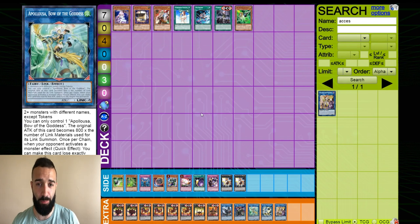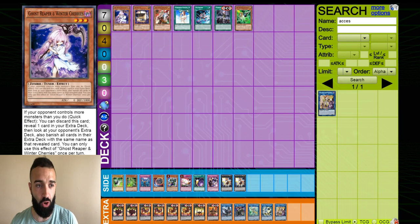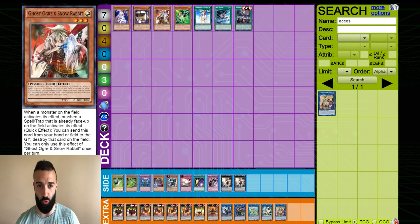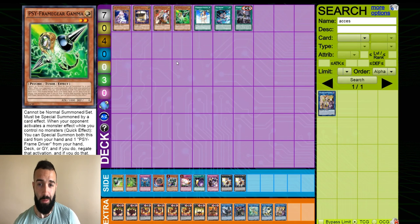So if you're playing Pendulum, I highly recommend for hand traps: Ghost Reaper, Flying C, and Ghost Ogre. A cool option as well is Gamma, because the second you activate a Scale or a Spell Card, they're chaining Zexal right away. So you Gamma the Zexal right then and there. These four are very good for Pendulum players. Moving forward for Pendulum players, if you want to go with hand traps, you can go with these four.